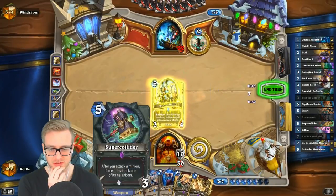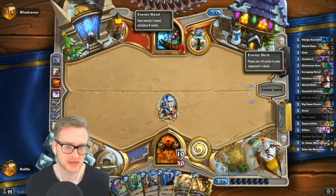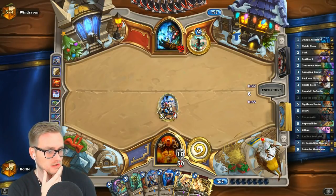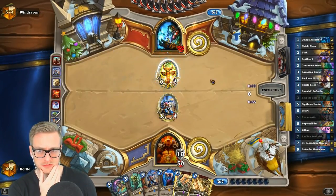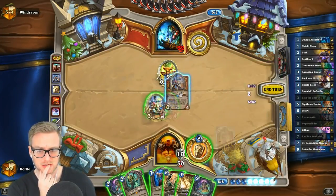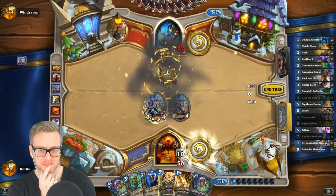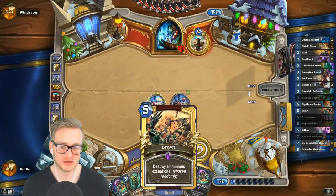The Shield Slam and Super Collider is going to be pretty good, whereas the Dyn-o-matic might not be. The Brawl is also good — we just need to be able to exhaust him of resources here. Goes well with Shambler — interesting. I could just — no, because I want the brawls and Shield Slam so I'm not going to Azelina yet. But eventually I probably do want to Azelina his hand.